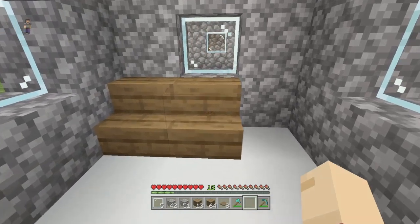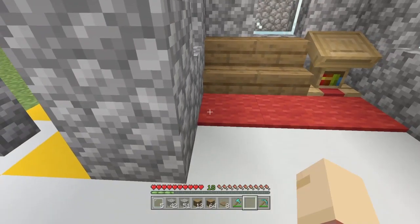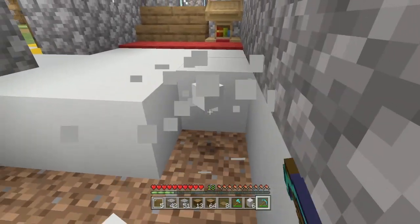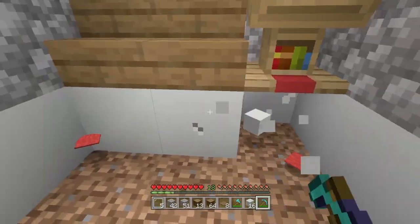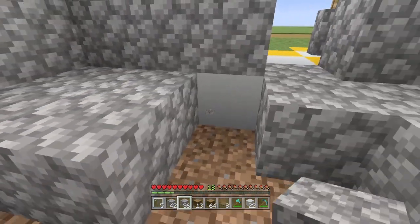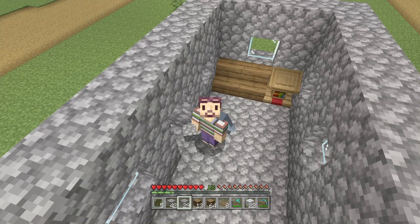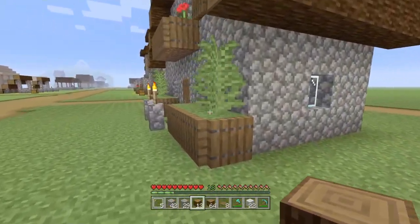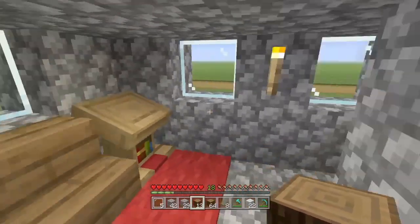Come inside and place the two spruce stairs, then the lectern right beside it. Along the front we're going to place the three red carpets. We'll dig up the floor and replace it all with cobblestone - there's no wood here at all. Add in the door, then place the carpet back down. If you have the exact shopping list and end up with extra materials, that isn't a good thing - like building a car, you don't want extra bolts left over, so make sure you use everything.